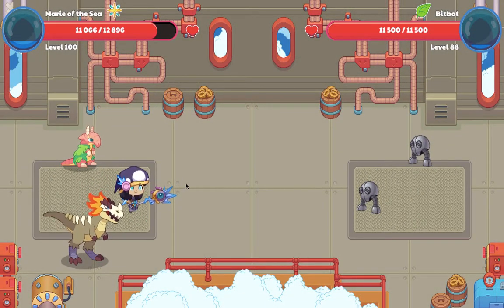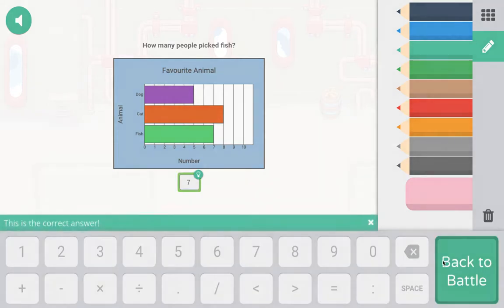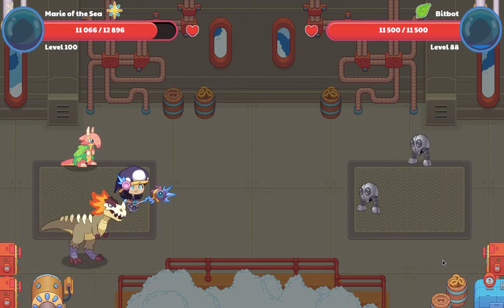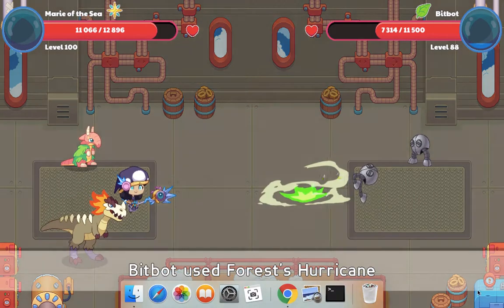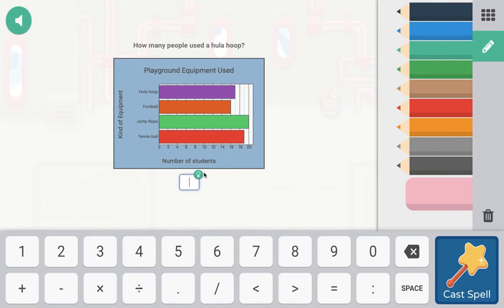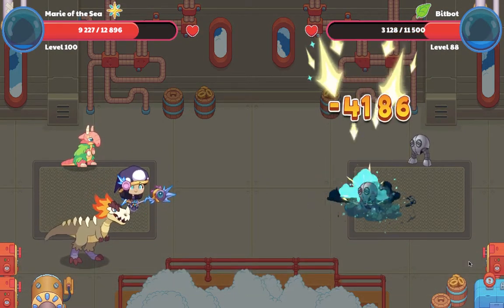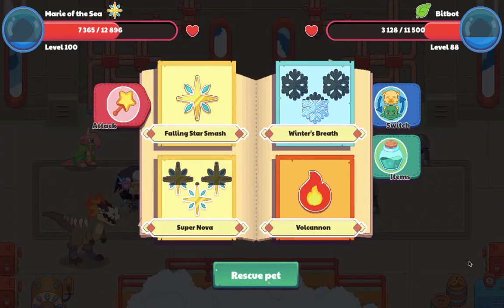I'm going to use my Supernova spell to defeat Bifbots. This Bifbot wasn't very powerful — it's not even a tiny bit powerful. These Bifbots are actually pretty hard to defeat at level 100 because you usually need three or four hits to defeat them.